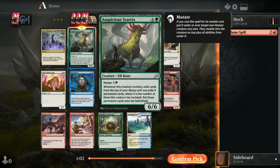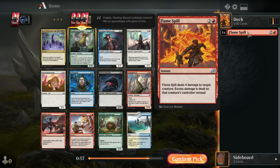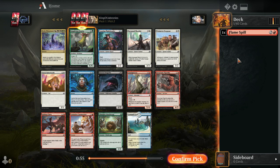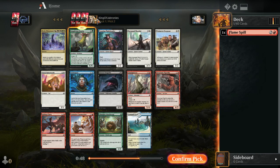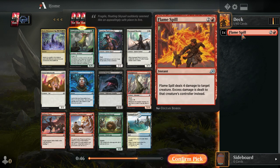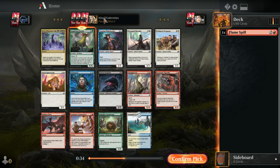Auspicious Sterics wheels! Sterics is a bomb — it's close to one of the best uncommons in this set. I don't mind drafting a red-green trample deck or splashing one of these cards. I definitely want to play Sterics in a heavy mutate deck. This card is very powerful; being able to peel permanents from the top of your library constantly can sometimes just steal a game.